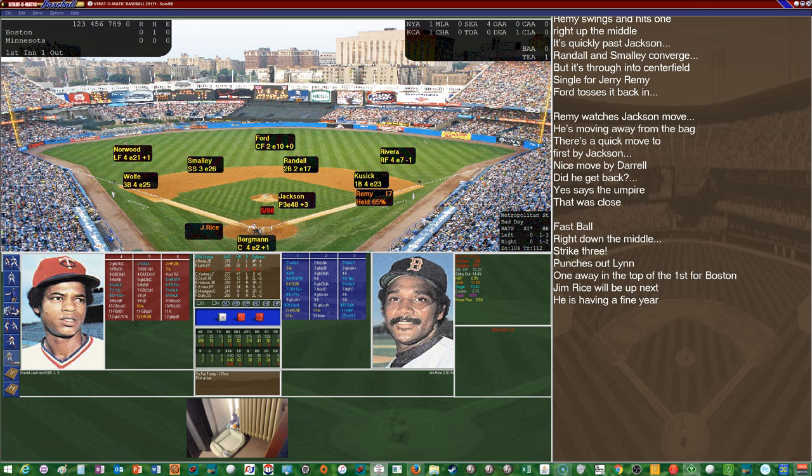Let's try a stolen base again — now it's only a 1-in-13 chance, so we're not going to go with that. Rice comes in hitting .318 with 28 home runs and 82 RBIs. I believe he hit his 28th home run yesterday against the Royals. It's off his 3 column and that's going to be a strikeout — a big slow curve. Back-to-back K's for Jackson.